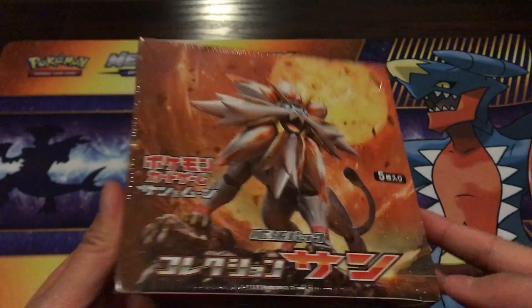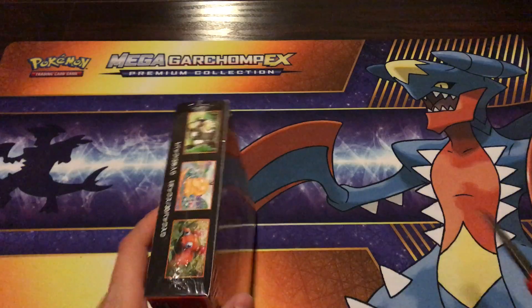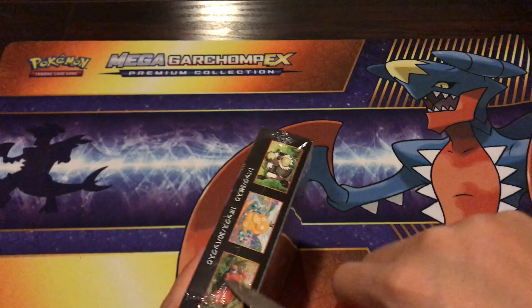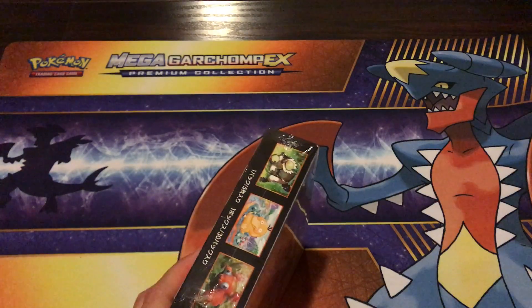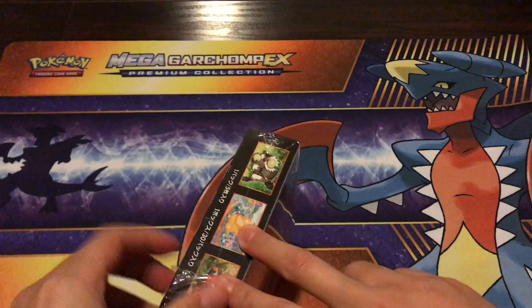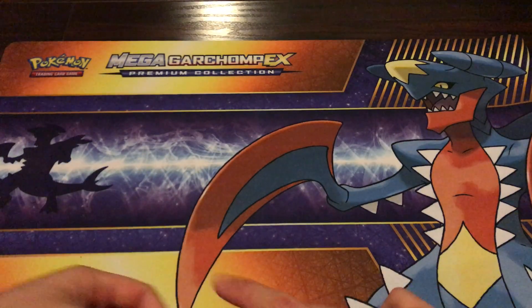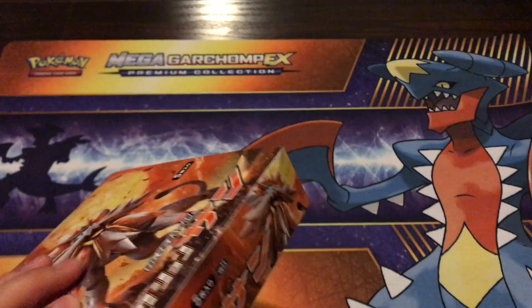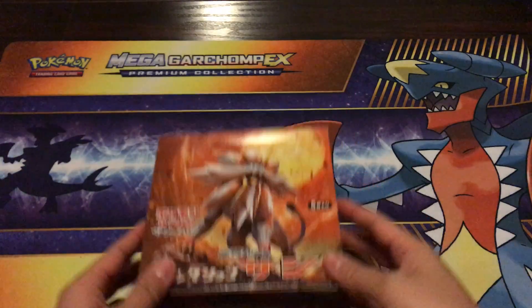I know there's gonna be really good pulls in here so it's gonna be really exciting. We're gonna take our scissors out and cut through. For our Lunala box we did three parts, but I think I'm gonna do two — 15 packs in the first part and 15 packs in the second part.